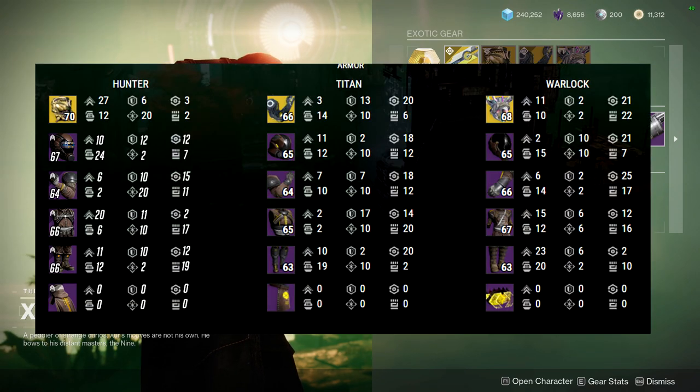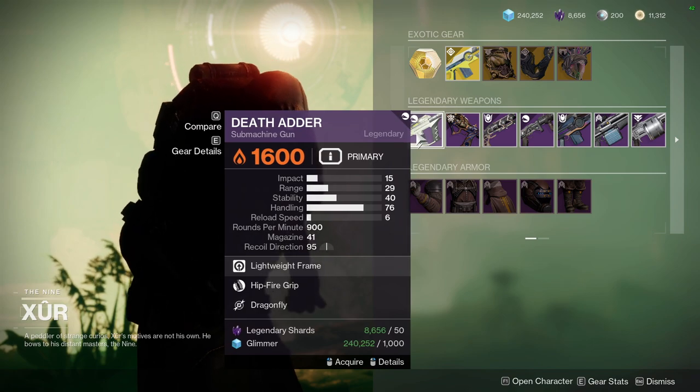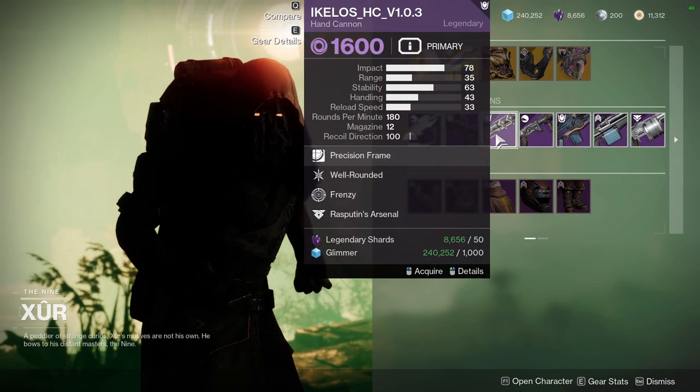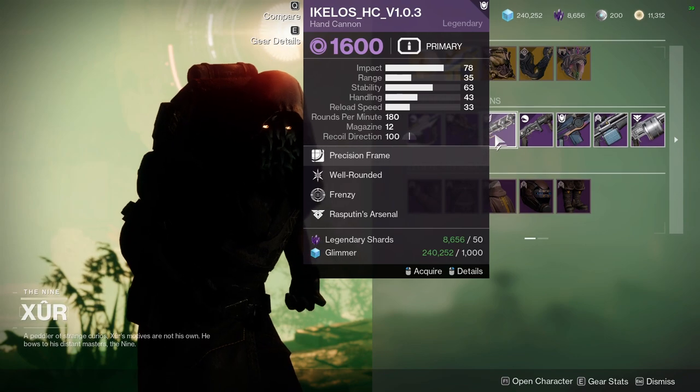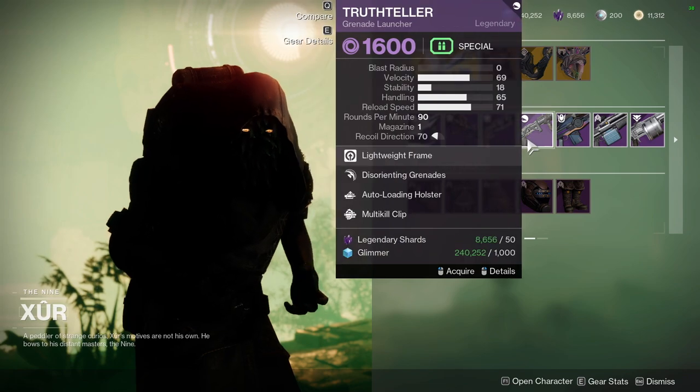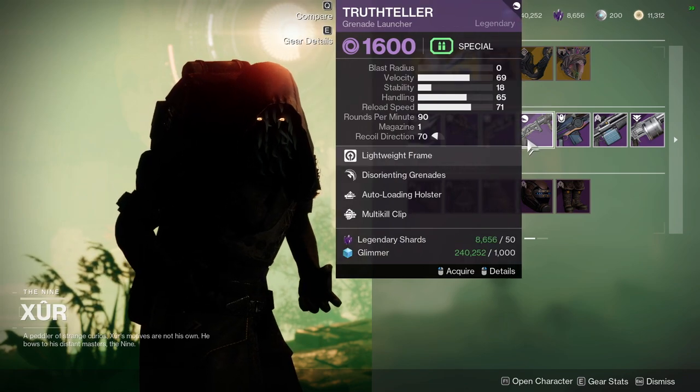I'd recommend some of the pieces I mentioned. If you're a beginner or trying to bulk up your collections, definitely get it, but if you're going for end-game armor I'd recommend doing dungeons — specifically master dungeons — because you get Artifice armor, which is the best armor in the game. For Xur's weapons: Death Adder with Hipfire Grip and Dragonfly; Blood Feud with Dynamic Sway Reduction and Elemental Capacitor; and Ikelos Hand Cannon with Subsistence and Frenzy — that's a red border weapon.